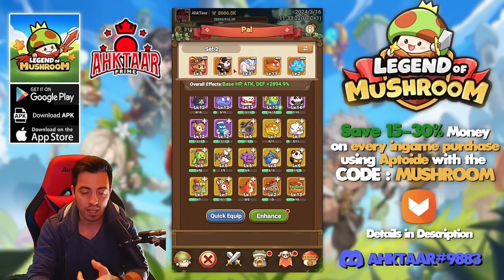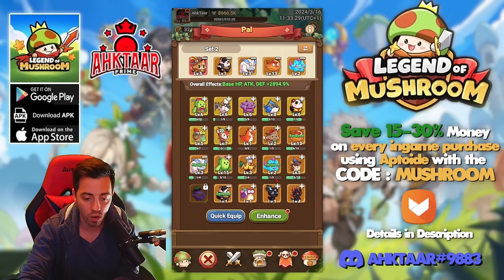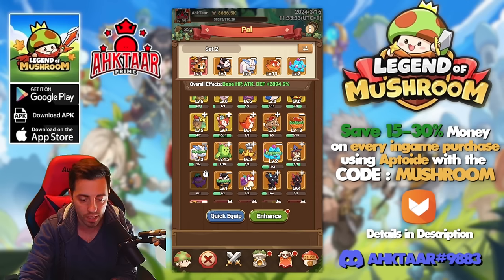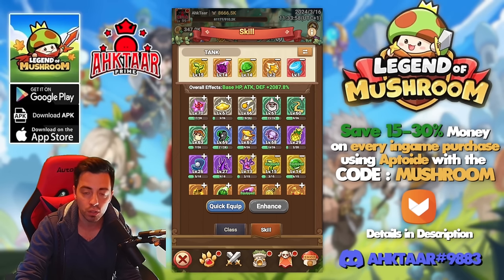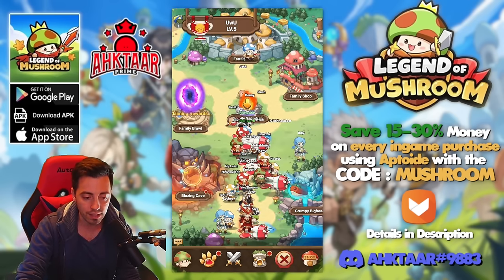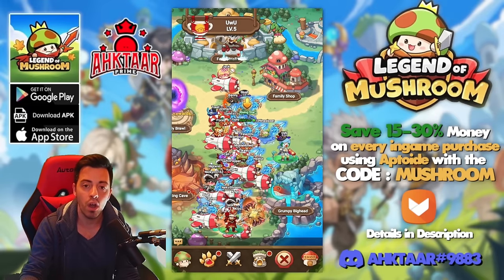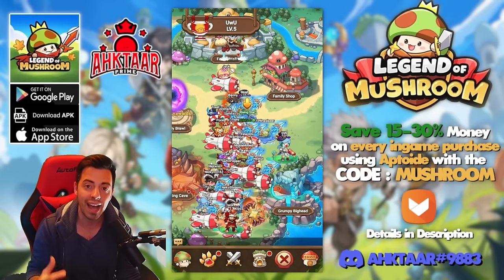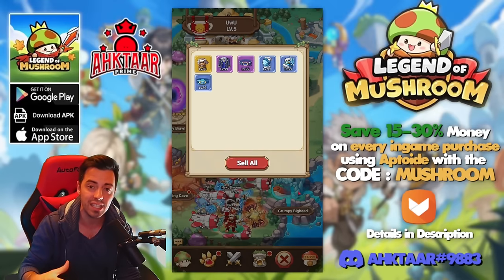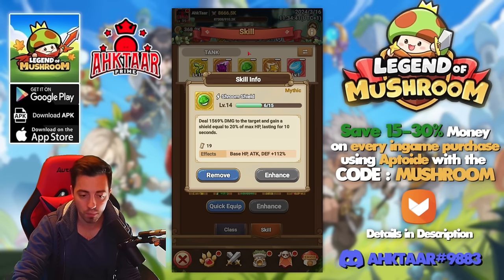In PvP you want to use the ones that reduce the opponent's attack speed, the ones that increase your HP regen, and the ones that lower the damage you're gonna take. In terms of skills, that one is great to increase your attack no matter the class you have. These are the two ones you want to use almost everywhere — the only content in which you don't want to use them is the blazing cave because the boss is not gonna do damage to your hero. In the Grumpy Big Head you need to equip these two skills because you're gonna survive longer, and if you are in the top line you want to survive as long as possible — the more allies alive, the more damage you're gonna have at the end.